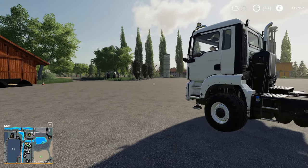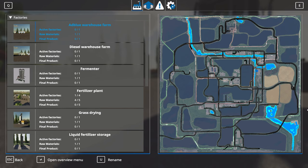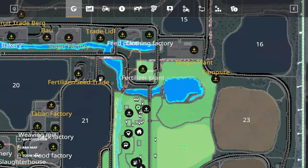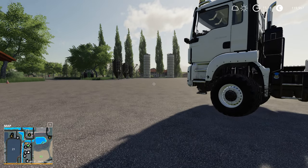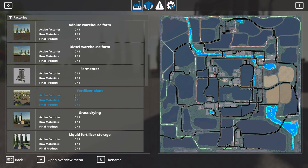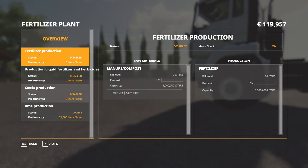Before we do anything else, let's have a look at the Global Company stuff. You click Ctrl+G to get into the Global Company menu, which basically lists everything you own that allows you to store or produce something. For instance, we bought the fertilizer plant — if I hit Ctrl+G and look at it, then go into the open overview menu, I can see the different productions. We can produce our own fertilizer by bringing in manure or compost, but you obviously have to own this factory otherwise it's not going to work.